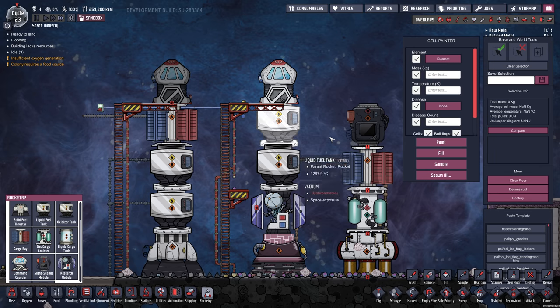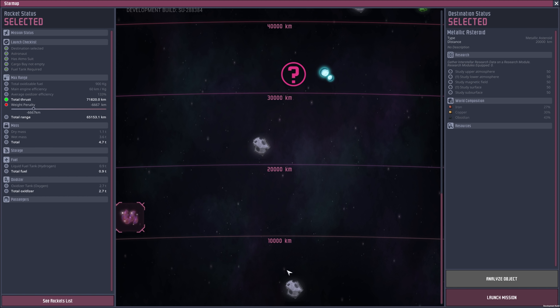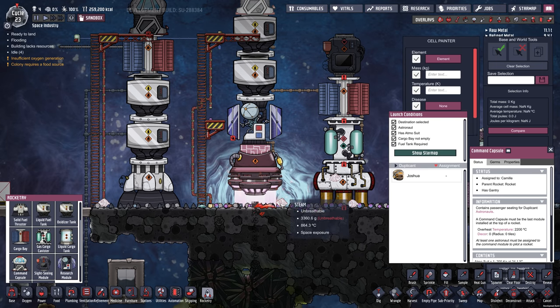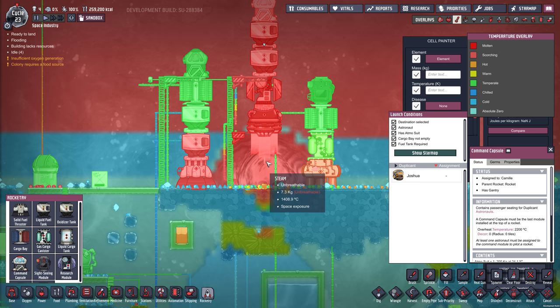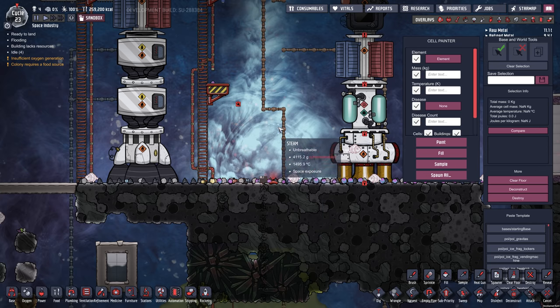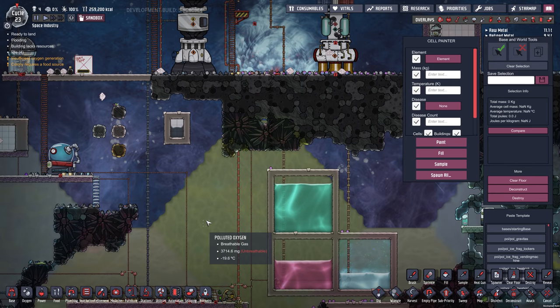I think maybe I'll do a rocket launch. I think we've got everything ready to go. Joshua's in there. Just have to pick our destination — maybe I'll go to the metallic asteroid. You can also analyze these destinations. You'll definitely want to build your rockets kind of in space because they give off a tremendous amount of heat. Look around this rocket — it's 1400 degrees. We're getting magma and stuff down here. If you do it in space, all this hot gas will just dissipate into space really nicely, but if you have it down in this area of the map, you're going to be hosed because things will get super hot and melt.